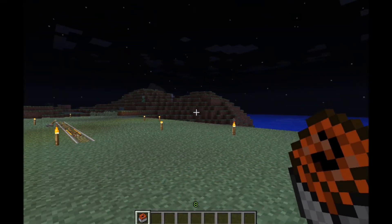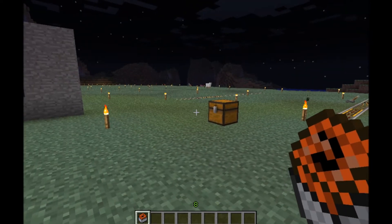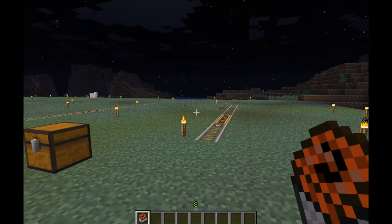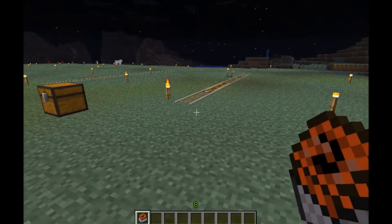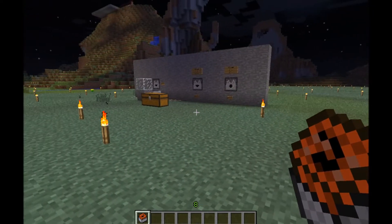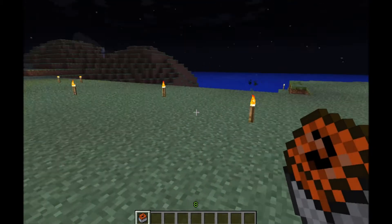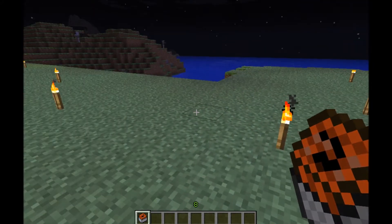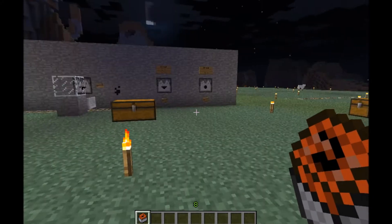Hey guys, welcome to another Ravenous Flamingos Minecraft tutorial. I haven't been posting videos — I've been really busy in real life — but I wanted to post this video because the new snapshot came out, 1.3.0.3a. I'm sure they'll put out a 03b once they fix some of the glitches, but most of it actually works fairly well. So let's go ahead and get started.